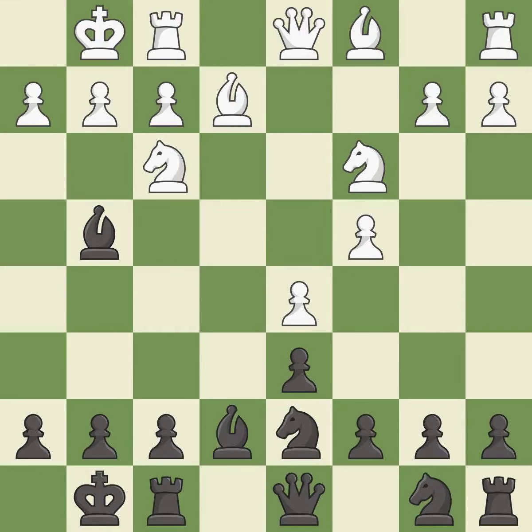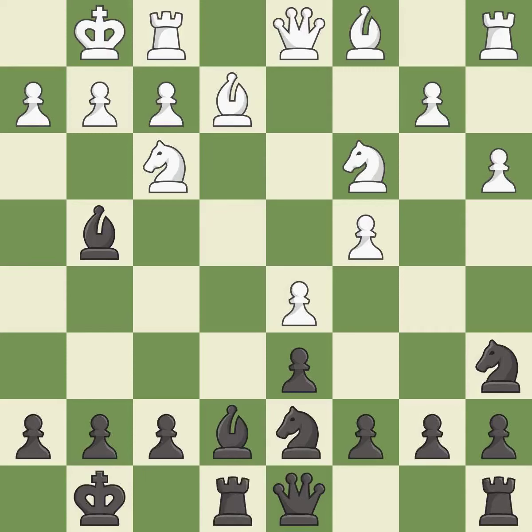Castling gets the king to a safer square, out of the center of the board, while also developing a rook. Castling to the same side of the board as the opponent avoids some of the attacking associated with opposite-side castling — it is excellent. This activates a knight by developing it off of its starting square — it is good. This overlooks an opportunity to develop a bishop off its starting square — it is an inaccuracy. This overlooks an opportunity to increase a bishop's scope by moving it to a better square — it is an inaccuracy.